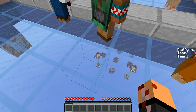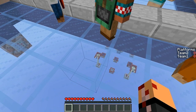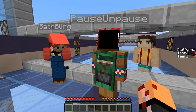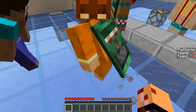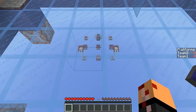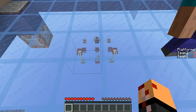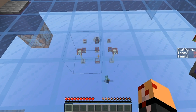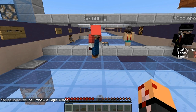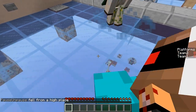Ghast balls actually have a really weird hitbox. As you get multiple ghast balls spawning, it starts messing up the hitboxes in a general area, even like five or six blocks away. It becomes difficult to break blocks and place blocks. Make sure you don't let too many ghast balls stack up — every couple of seconds a new one spawns and eventually you'll get a condensation of like three or four of them.